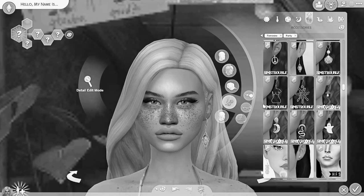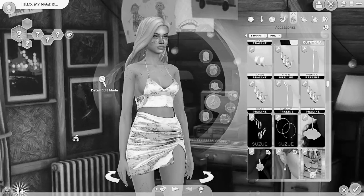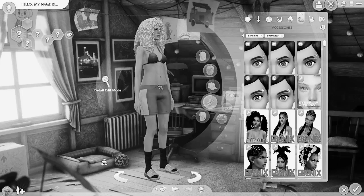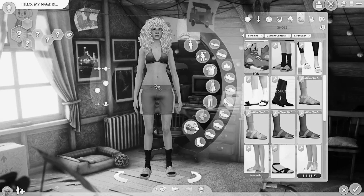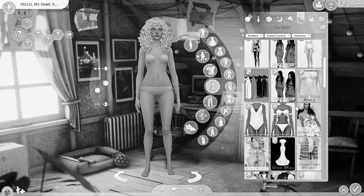Maybe change those earrings — they kind of look like a plumb bob now that I look at them. I don't want that. Just some simple hoops. Are you a hoop girl? Yeah, let's put some hoops in you. So let's go to swimwear. I don't know why you got them slides and socks on. Take that off. I'm already in full body, so I'm just going to go ahead and choose her bathing suit.